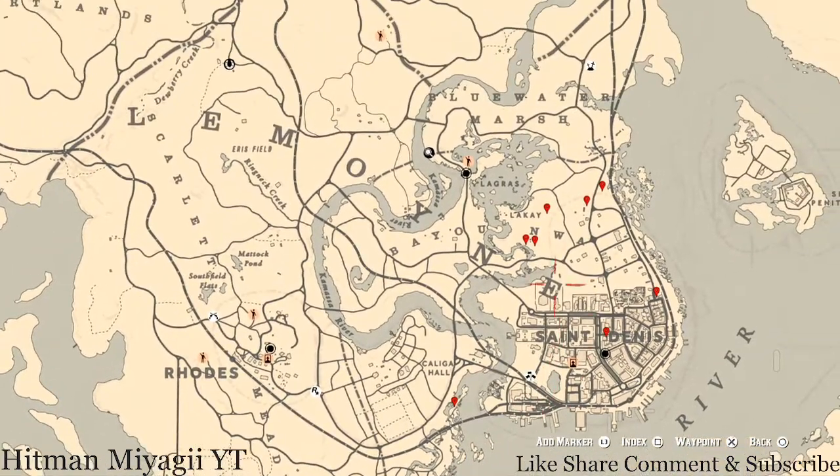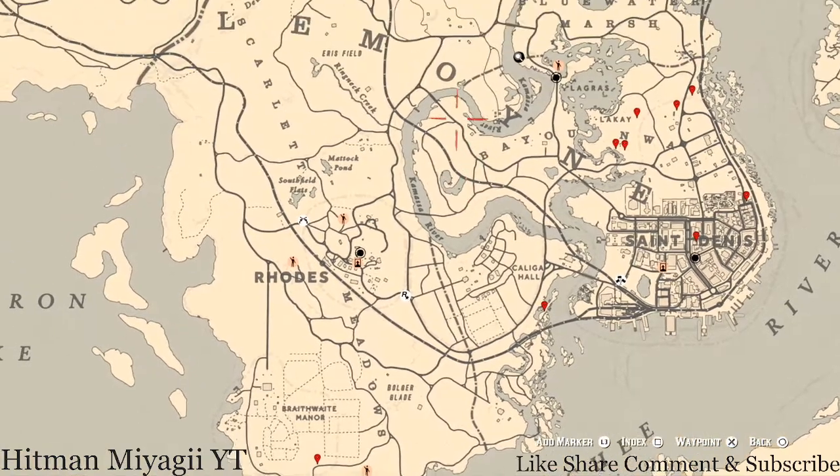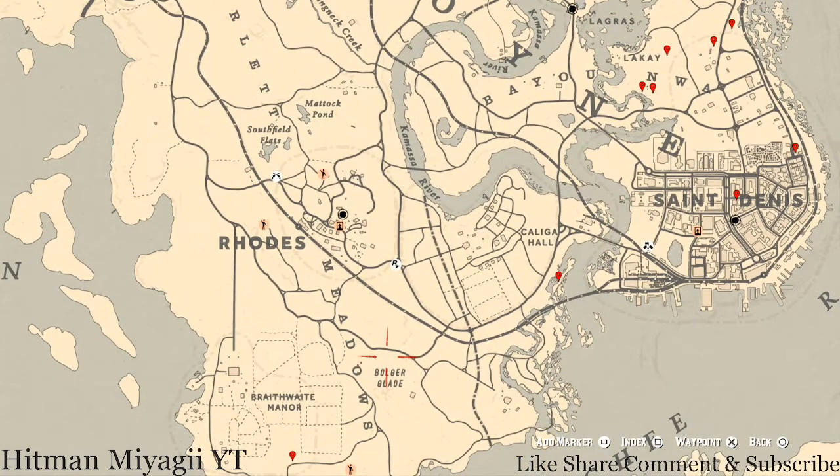Today I don't have all my markers marked and all the extras because I'm going to just tell you guys real quick what things are. The cycles for today, Father's Day, Sunday June 20th, are: Family Heirloom Cycle 4, All Luxury Jewelry Cycle 1, Coin Cycle 4, Arrowhead Cycle 3, Wildflower Cycle 4, Antique Alcohol Bottle Cycle 3, Tarot Card Cycle 6, Bird Egg Cycle 6, and Fossil Cycle 1.